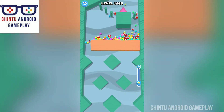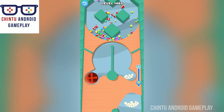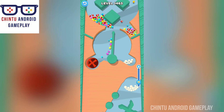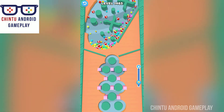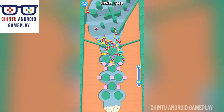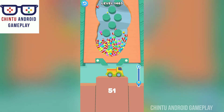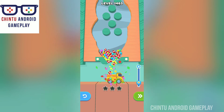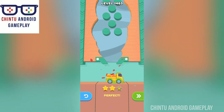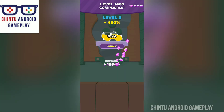Excellent! There is an obstacle — you should not go to this red colored side, it will absorb all balls. Get as many balls to finish as you can. Collect all balls in this hippie car. Level 1463 completed — perfect gameplay! Got three stars for this level. Jungle car is 65% filled.